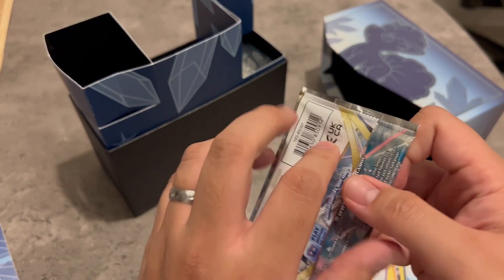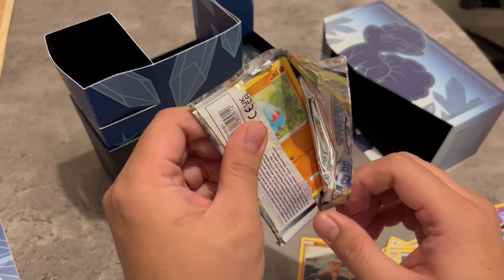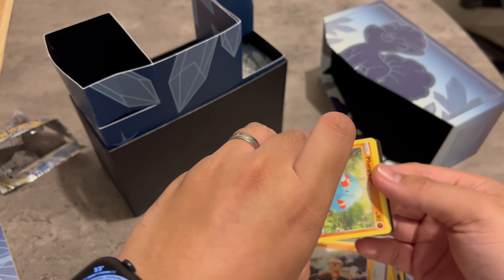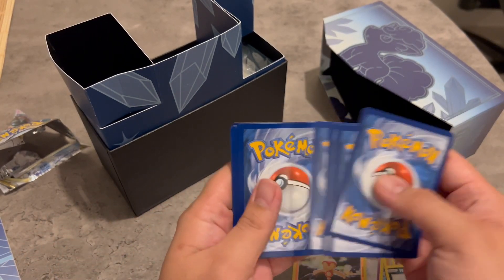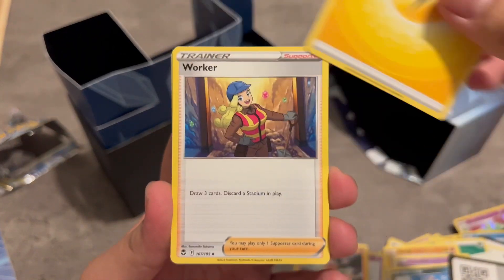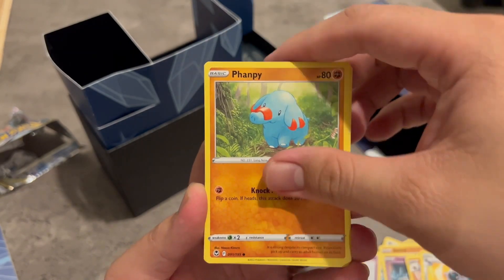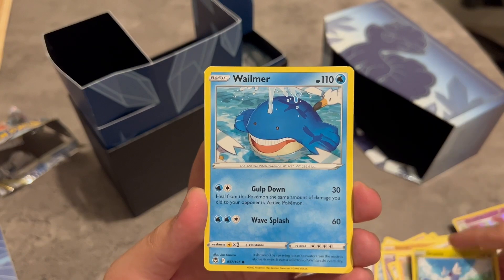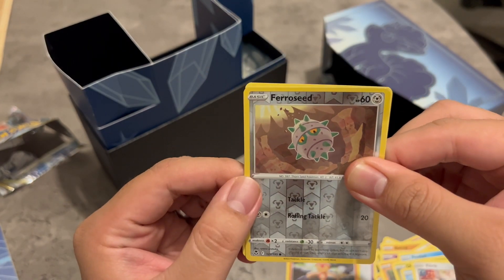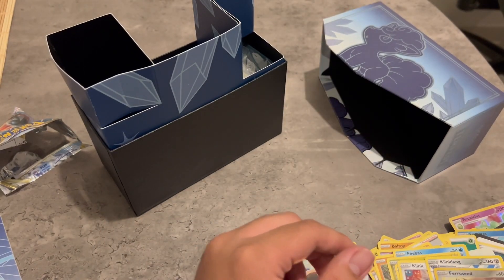Give me some last pack magic! We have Lugia V, Lugia V-Star gold, and the only thing missing now is the Lugia Alternate Art. Let's do this — give me that Lugia Alternate Art! Lightning Energy. Worker, Claydol, Klang, Phantump, Phoebe, Dratini, Wailmer, Klink, Ferroseed — and it's a Klinklang rare. There you go.